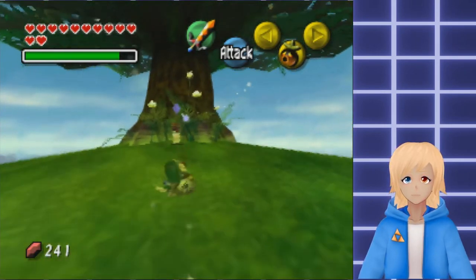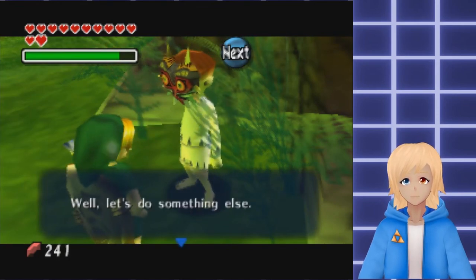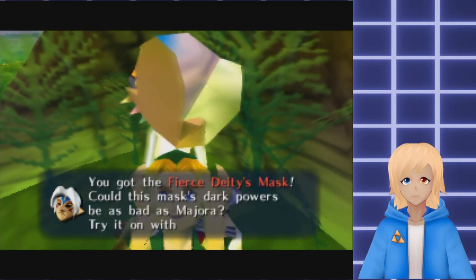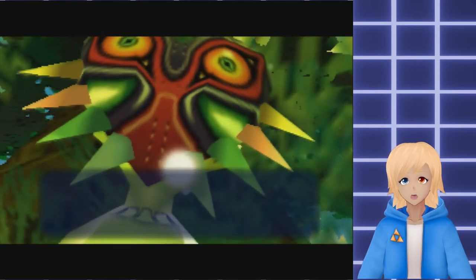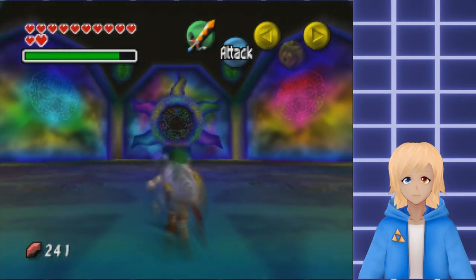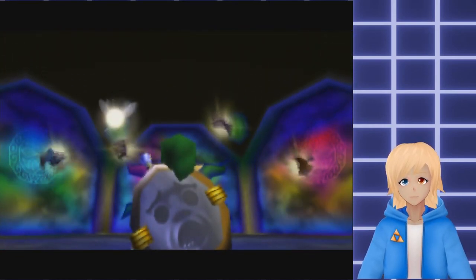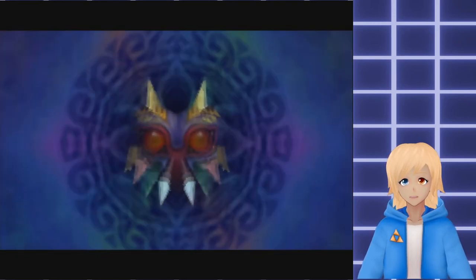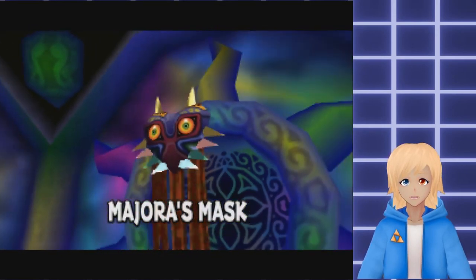Hi Majora, you're the only one left. Everyone has gone away, haven't they - will you play with me? You don't have any masks left do you? Well let's do something else - let's play good guys against bad guys. This mask's dark powers be as bad as Majora. Are you ready? You're the bad guy and when you're bad you just run - that's fine right? Shall we play? Sure. Here we go, time to fight Majora. Basically it has four forms I guess. Eventually the mask just flies off.